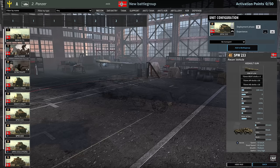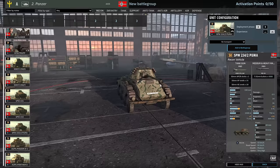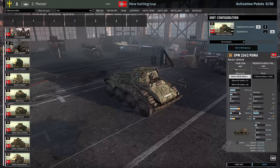The SdKfz 231 — 4 available in A at 2-Vet. The SdKfz 233 — 6 available in A at 1-Vet, 4 at 2-Vet. The SdKfz 234/2 Puma — 6 in A at 1-Vet and 5 in A at 2-Vet. This is actually a really good vehicle. Pumas have been changed so they now get APCR — and this isn't unique to this division, every Puma now has APCR — making them particularly strong against heavier armor.